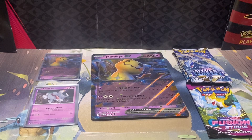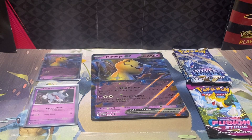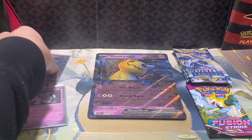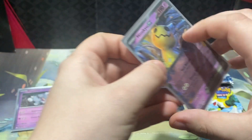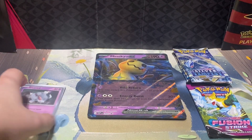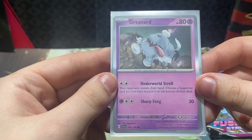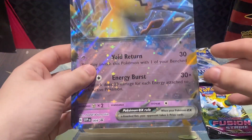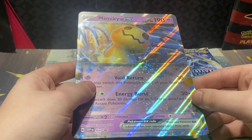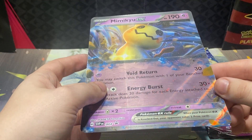Here we have the contents of the box. Before we get into everything, here is the code card — enjoy your Mimikyu EX Box for the TCG Online. For our promos, we have a Mimikyu EX promo and the Grievard promo as well, for the new Scarlet and Violet set. We also have this Mimikyu EX Oversize card that has a gnarly print line running through it.